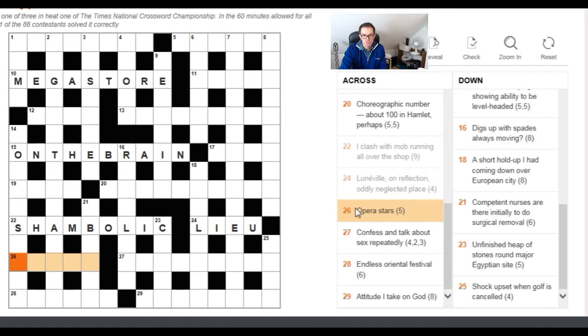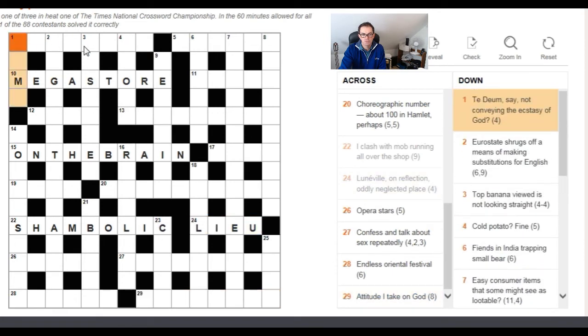'Opera stars' — clearly not an anagram; it's a double definition. You need a word that means an opera and also means stars. 'Confess and talk about sex repeatedly' — nothing to suggest an anagram. 'Endless oriental festival' — nothing anagram-related. 'Attitude I take on God' — nothing there either. We've done pretty well though: three long answers and one short, just by focusing on simpler clue types.